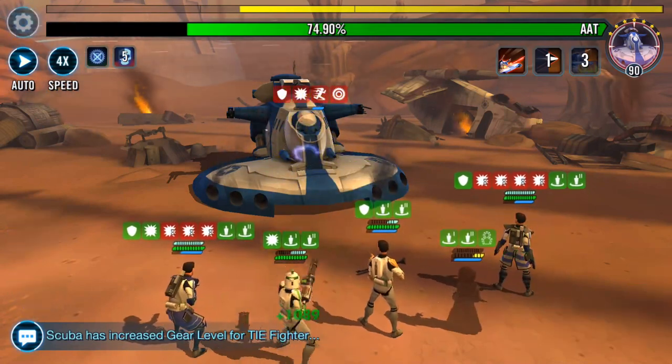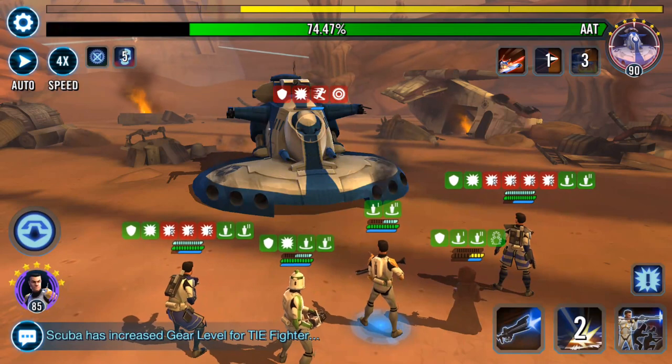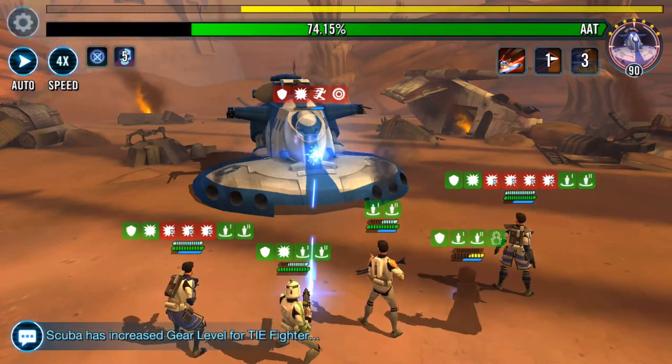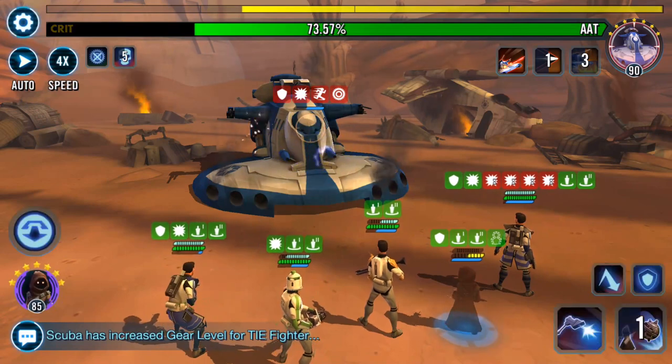Now I need to get my Jawa going to get some heal on him. Come on, I need you green, mate. Why is he still only yellow?